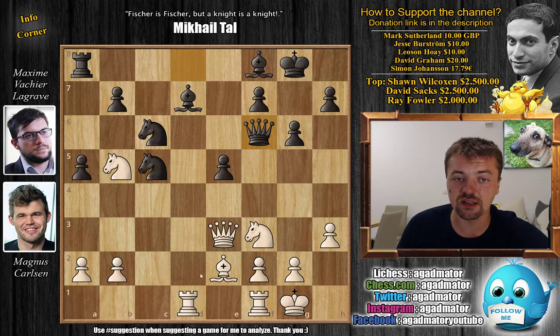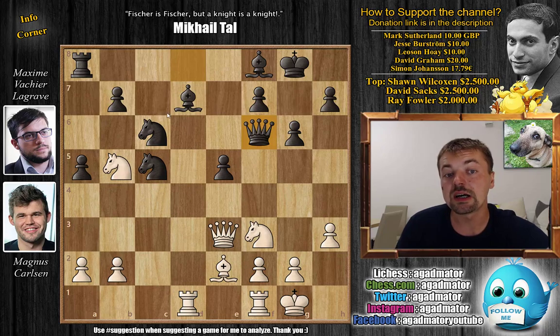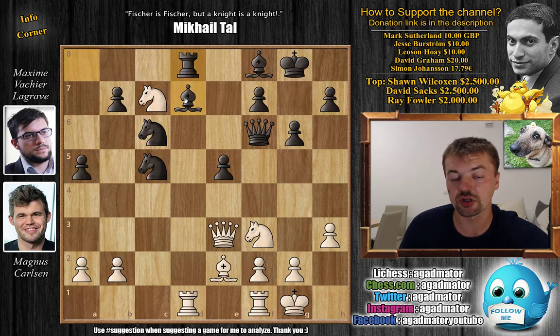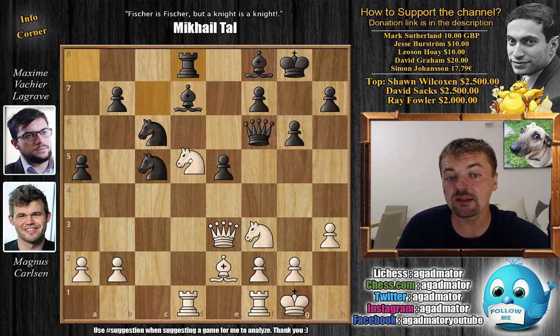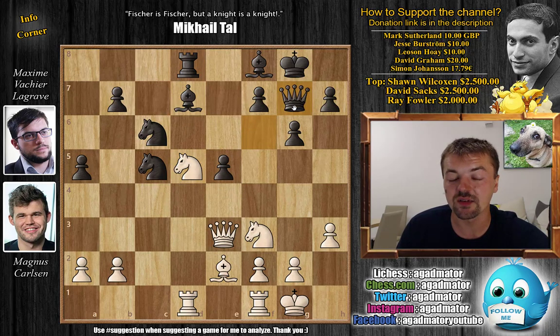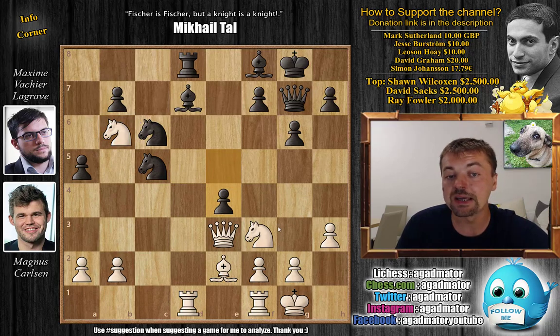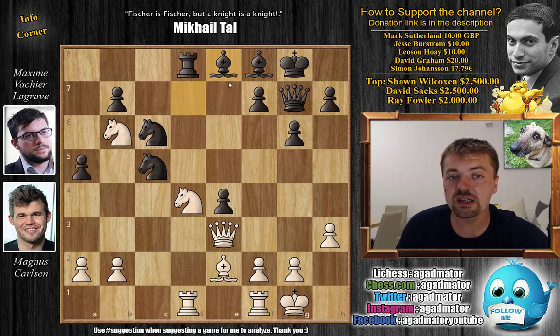Now comes knight to c7 — the knight from b5 is coming to d5 to attack the queen — and from there, depending on what black plays, it will be a very annoying knight. With knight to c7 attacking the rook, rook to d8, preparing to move the bishop so the rook can challenge Carlsen's rook on d1. With knight to d5 attacking the queen and now queen to g7, knight to b6 — Carlsen is up material so he wouldn't mind trading some pieces.